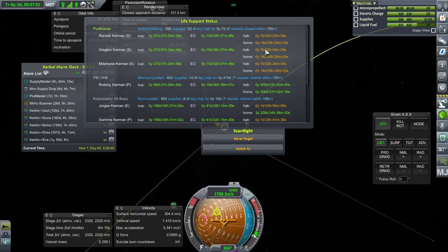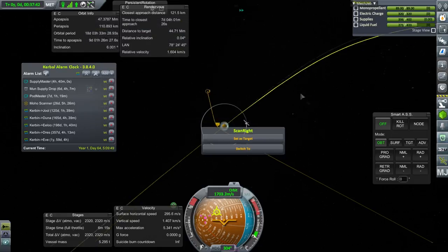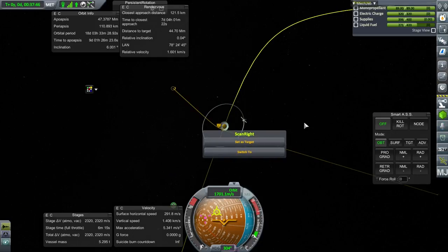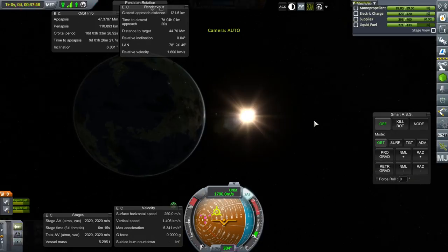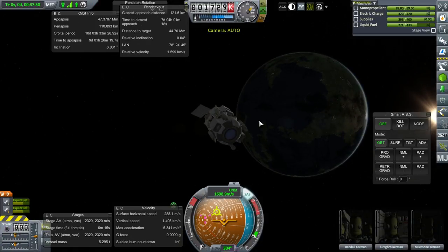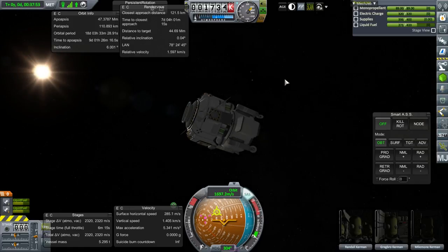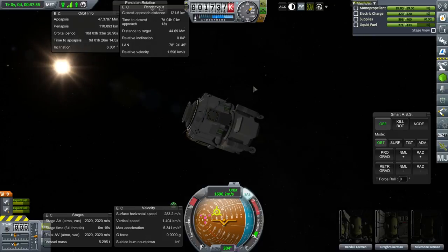We're scratching the edge of that. How are we going to do stuff if our Alcor pod can't deal with a standard transfer to Minmus? It's not even a particularly slow transfer to Minmus. We could go faster, but anyway it's on its way. We'll see how it goes.